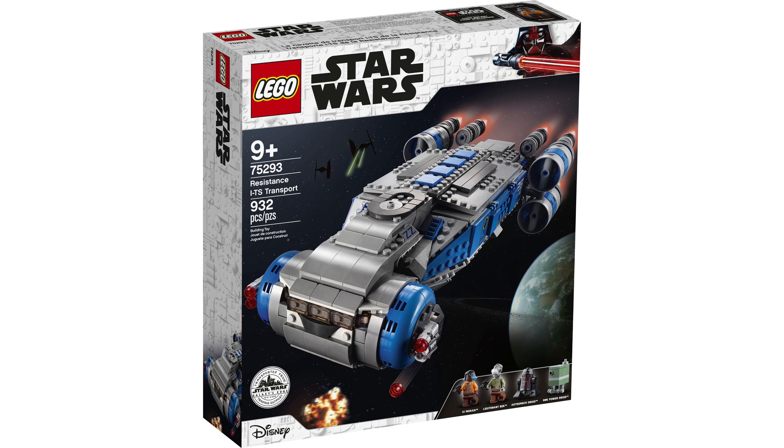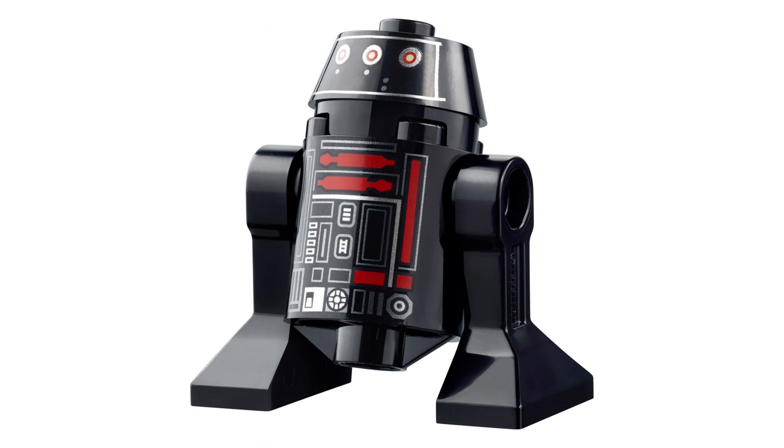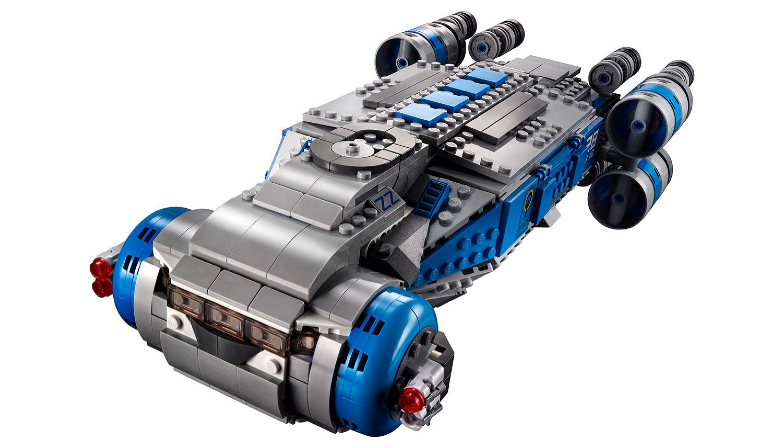Up next, we have the Resistance ITS Transport set, which is inspired by the Star Wars-themed land at Disney Parks known as Galaxy's Edge. This set includes the transport vehicle as well as minifigures of Vi Maradi, Lieutenant Beck, an astromech droid, and a GNK power droid, plus a code to unlock the transport vehicle in the game. Again, like the Razorcrest set, redeeming the code will be the only way to unlock the transport vehicle.